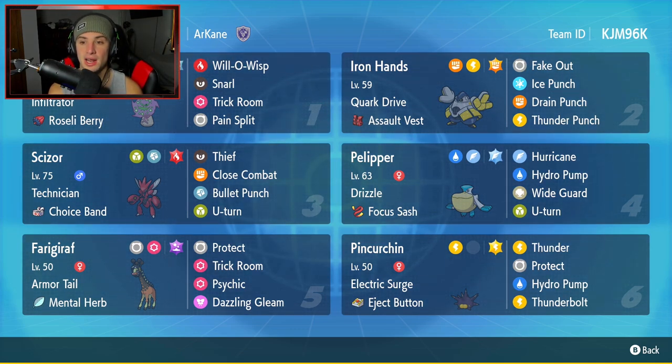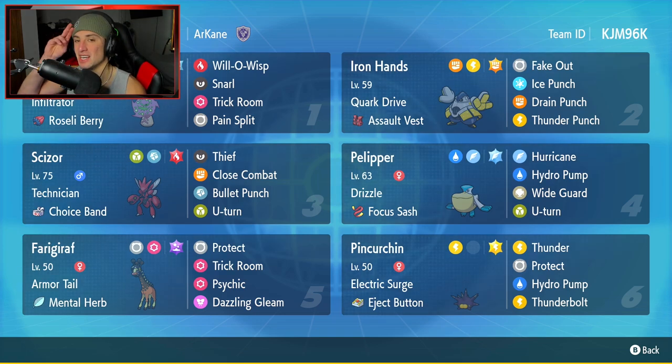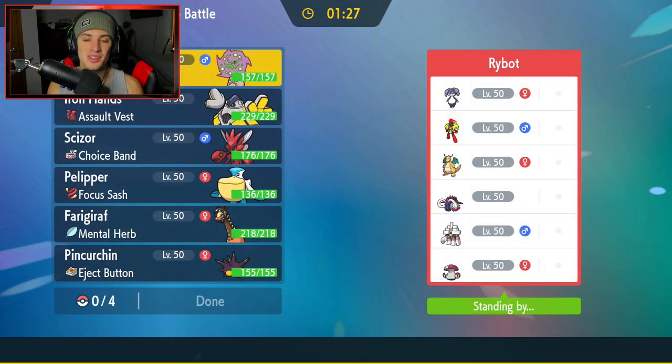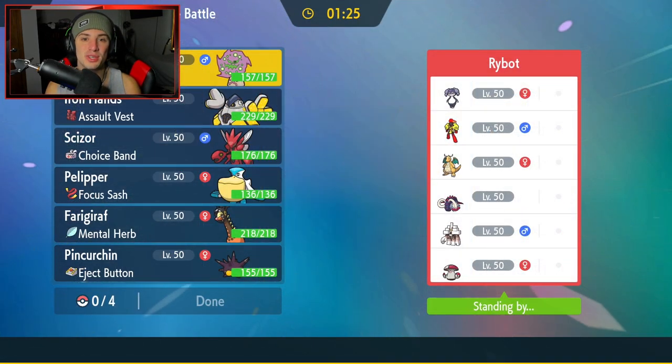The final Pokemon on today's team is Pincurchin. Pincurchin is really good in trick room considering it is super slow, and it's also good at setting that electric terrain and popping Quark Drive on all the paradox Pokemon. It has Electric Surge, Eject Button as its item, Thunder, Protect, Hydro Pump, and Thunderbolt for its move set. The rental code is in the top right-hand corner.